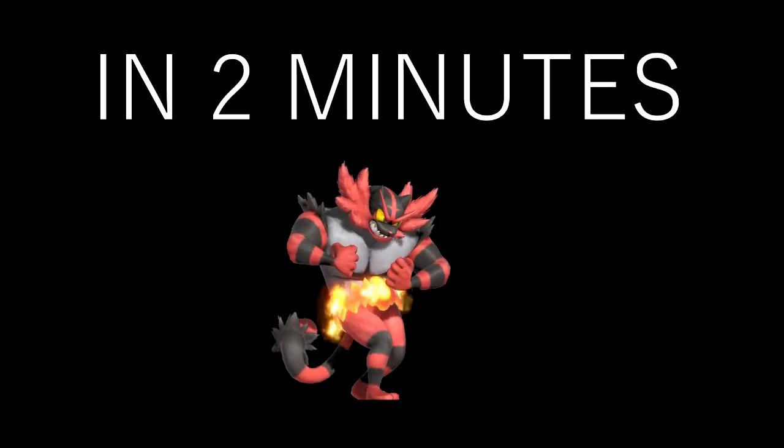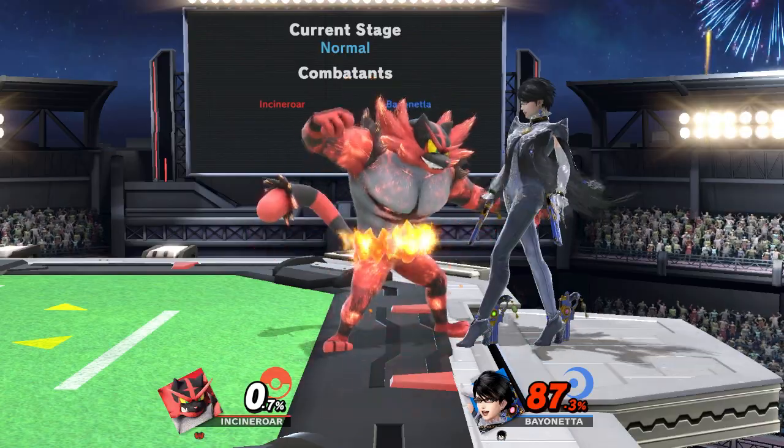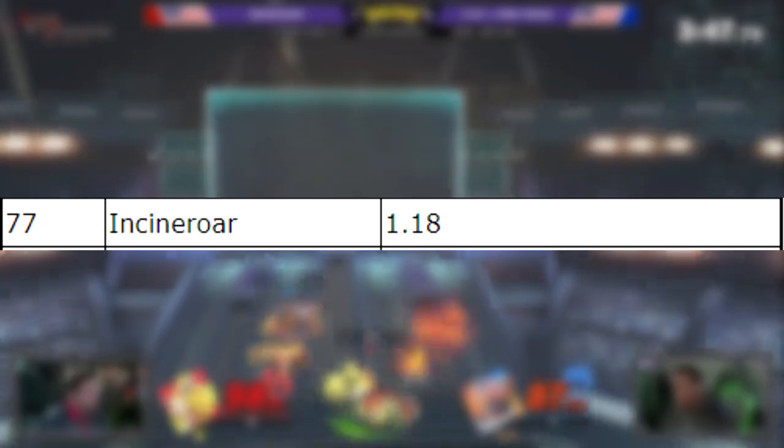How to beat Incineroar's Revenge in 2 minutes or less. First, let's get some stuff about Incineroar and his Revenge mechanic out of the way. Incineroar is currently the 6th heaviest character in the game, 71st fastest in the air, and is currently the slowest character in walking and running outside of Piranha Plant.